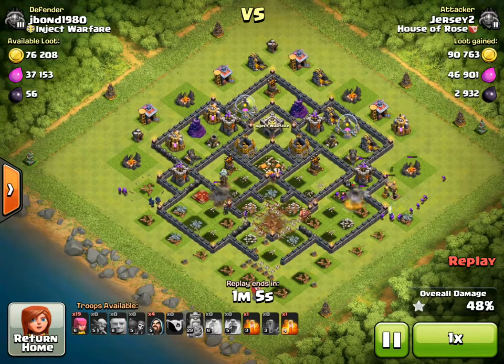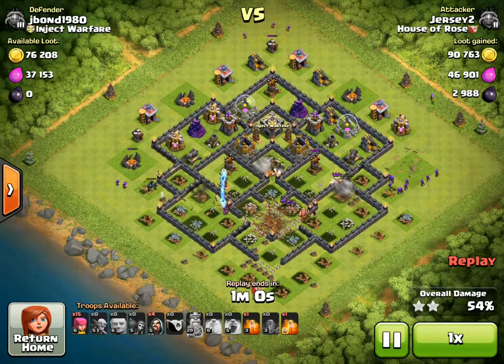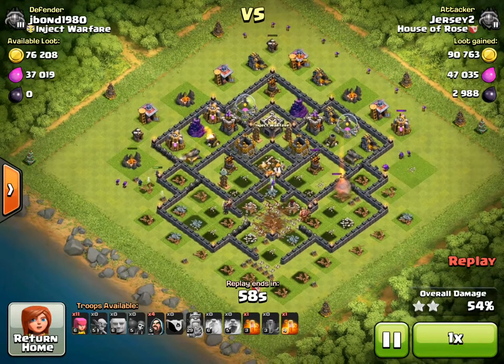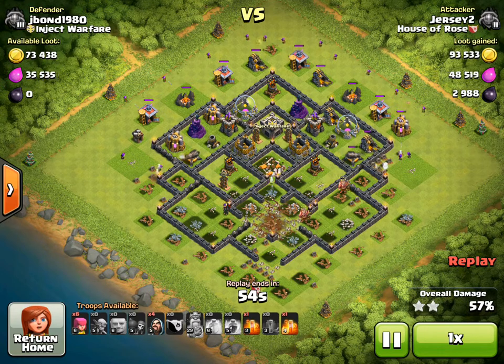We got the town hall, we got the DE, and at this point we're just dropping troops to drop troops — we got the two stars, so everything else is a bonus. They did actually have a lot of elixir in the collector, so I decided to send archers in after those as well.